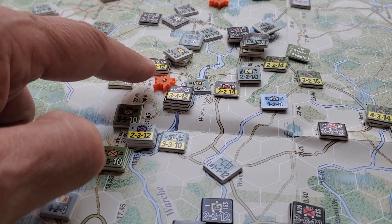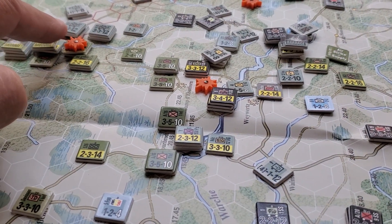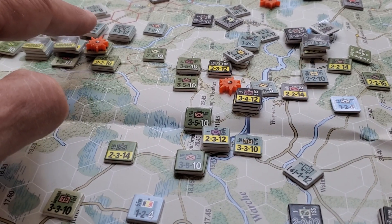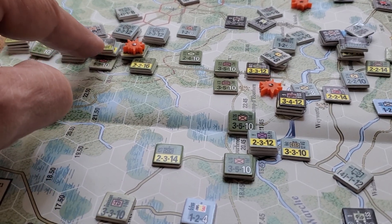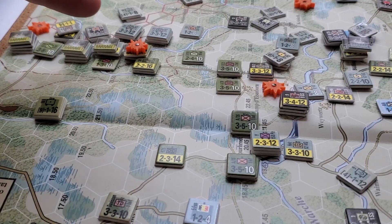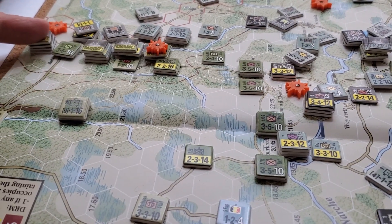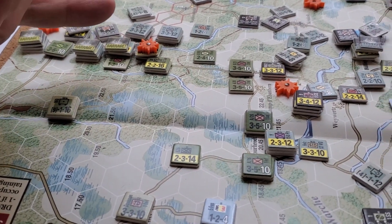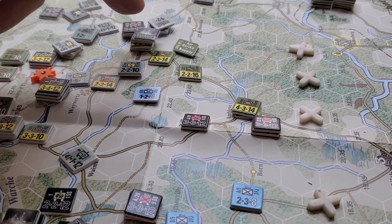The attack here went through — it was a reduced unit, so that was the only really successful attack. Here we had an attack stacking up to look like a solid 5-1 net of shifts, but with the American counter-barrage or defensive fire halving all of these guys, it changes the odds significantly. They did the same thing here, so this went in at a 1-2 attack, this went in at a 2-1 attack, we had a 3-1 here that ended up being a 1-2 attack as well.